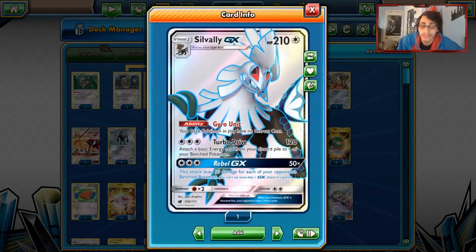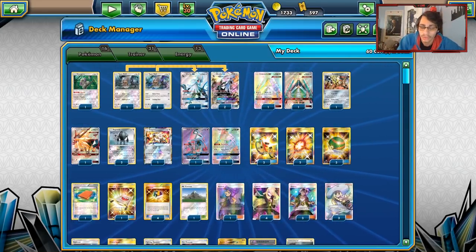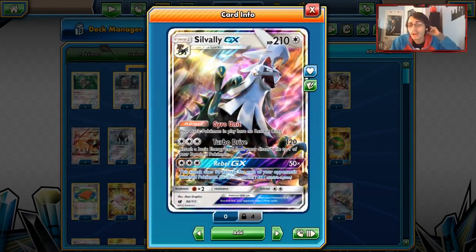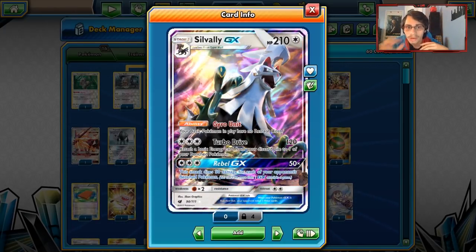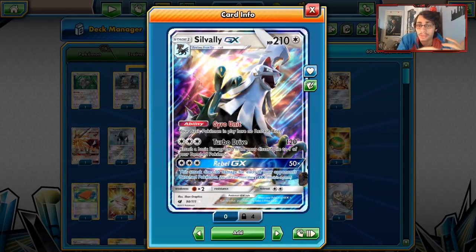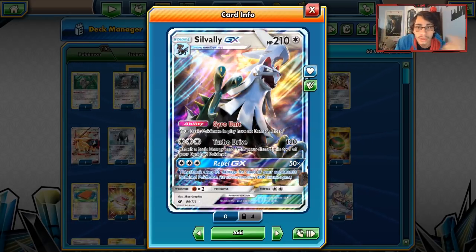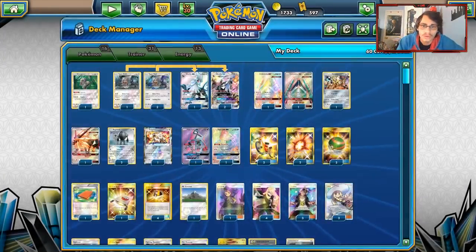Silvalli Metal has been an archetype we've seen before, but it hasn't seen play in a while, mainly because we've gotten stuff like Magnezone now, and also because we lost cards like Max Elixir, which really did help this deck. Silvalli is a colorless Pokemon with two attacks — both really good. Turbodrive does 120 and attaches a special energy from your discard pile. Then we have Rebel GX, which is the same as Dangerous Rogue — a really good attack that forces your opponent to not want to bench anything. And Gyro Unit gives all of your basic Pokemon free retreat, which is always good for big fat Metal Pokemon.